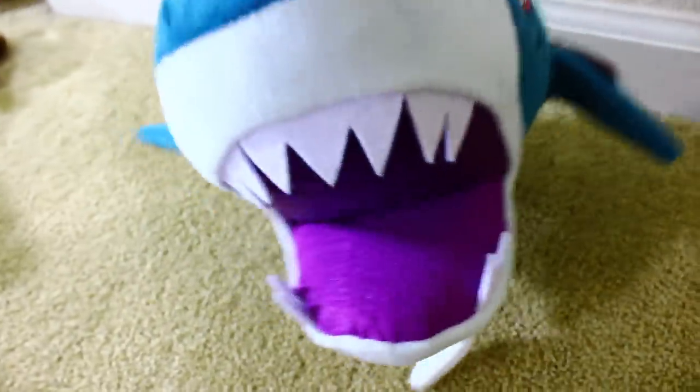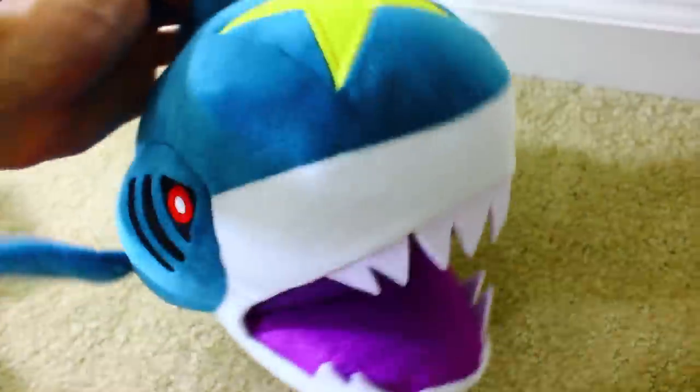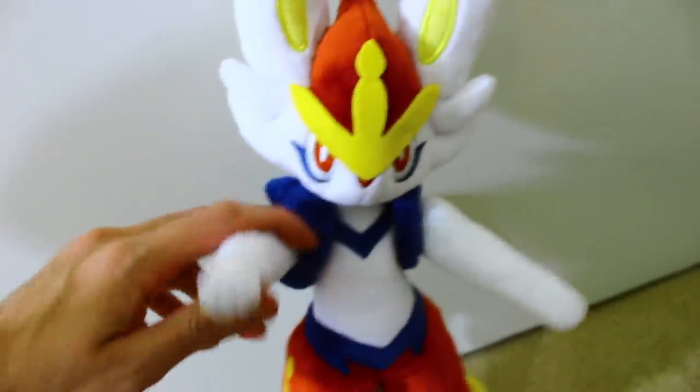Wicked Cool Toys Sharpedo — look at them fangs. It's Cinderace from the Pokemon Center, with movable arms and movable legs. Similar to Rillaboom, she is tall.